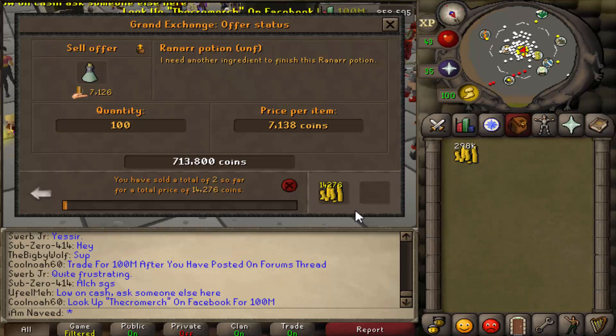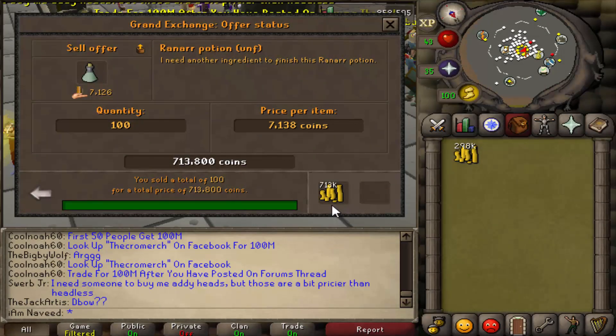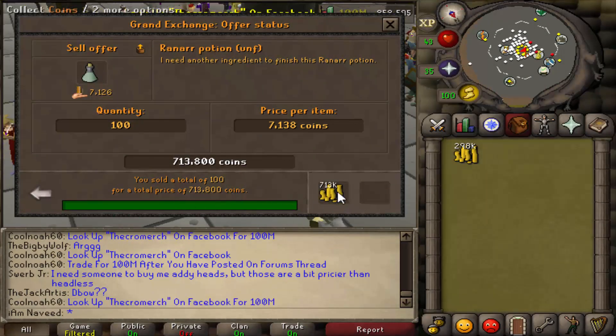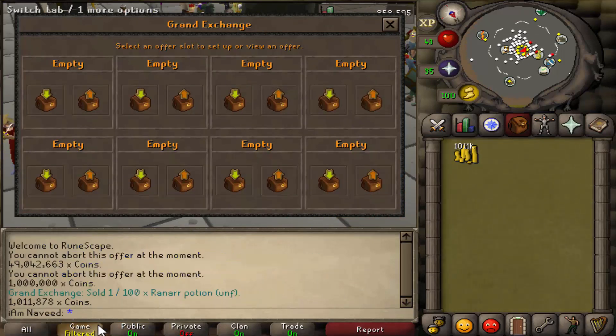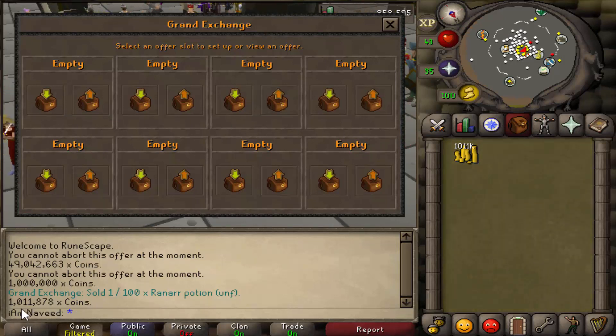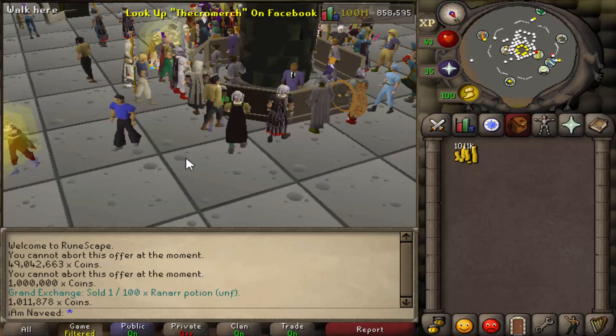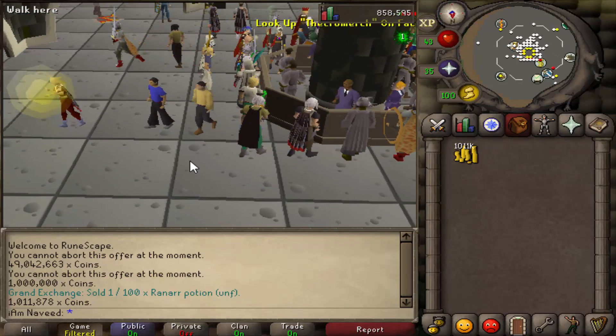So I'm now going to wait a couple of minutes for these to sell. And once again, after about two to three minutes, the rest have sold. We started off with one million and we have 11,878 more from that million. So we've done quite well in just one flip in a few minutes. Just by doing a little bit of flipping for a few minutes, we've already increased our cash stack by 1%. It's quite easy to do flipping, and hopefully you guys get the general idea. That kind of wraps up this video — it's just to give you the basics of flipping to help all those new players out.